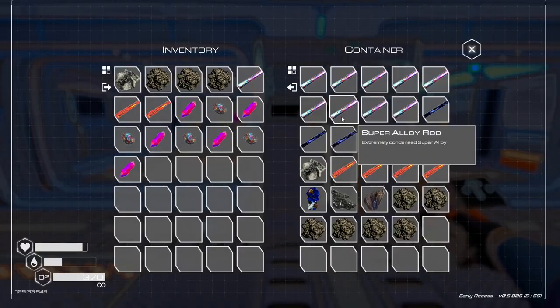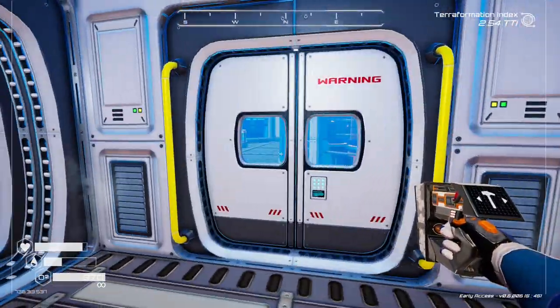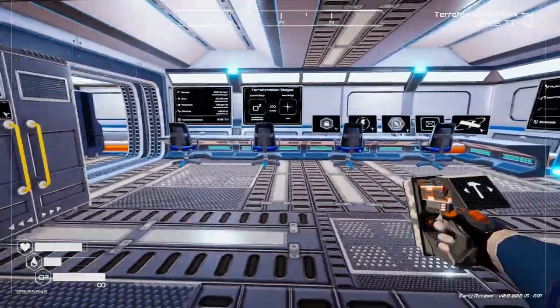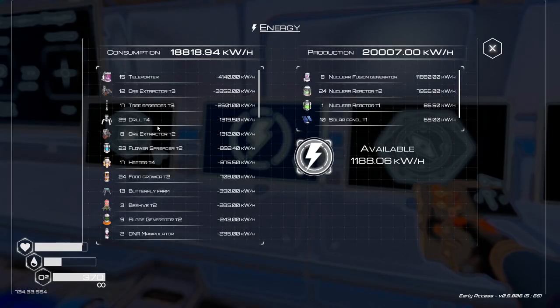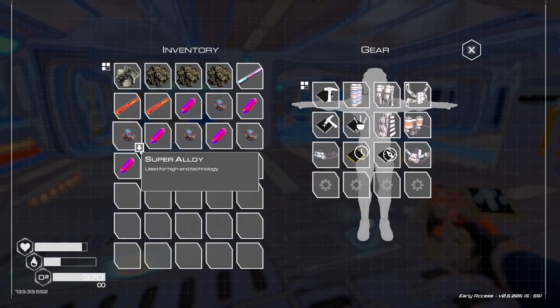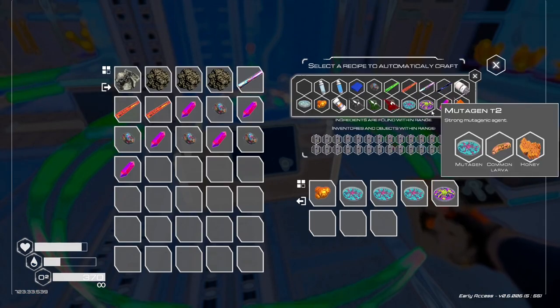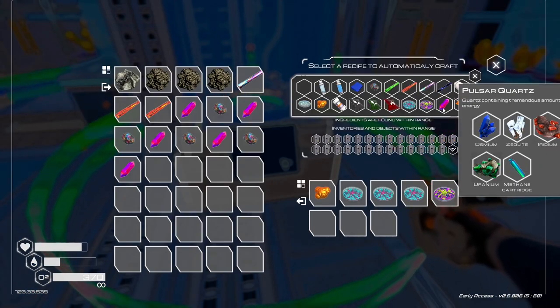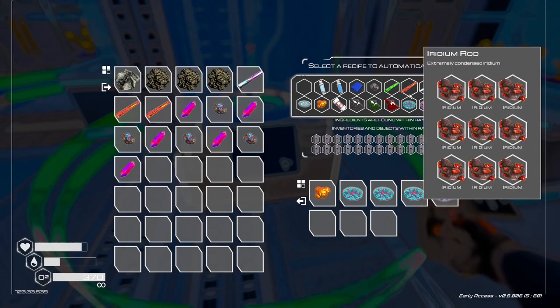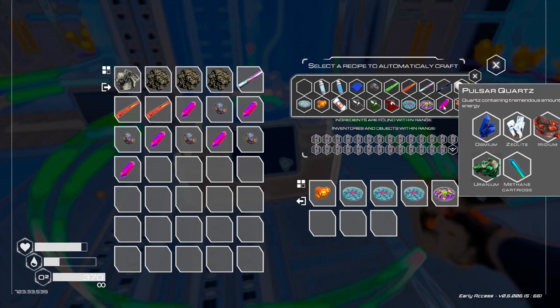I've just got some kit together to make some more extractors, and there's some over already at the site. I've just had a super alloy storm. I've also taken one of the uranium extractors tier 2 down — we'll start phasing those out. The main problem we've got at the moment is the power situation. I've managed to scrape enough pulsar quartz together to make a fusion generator.